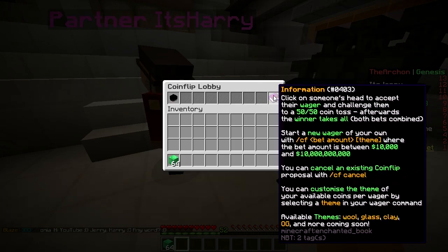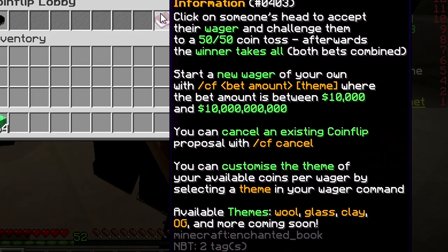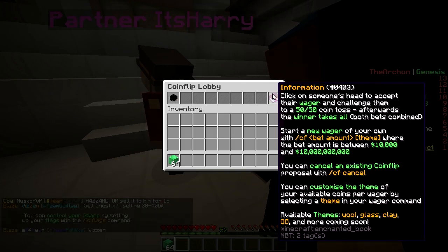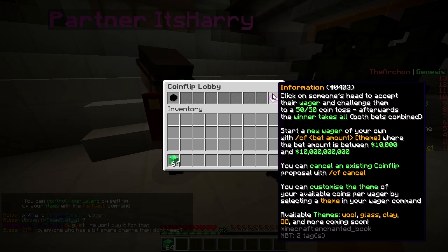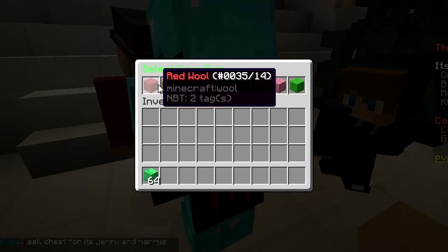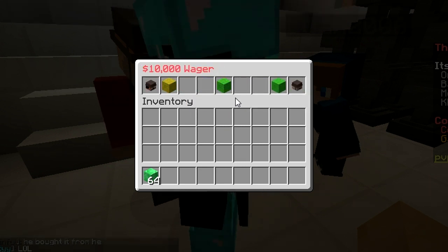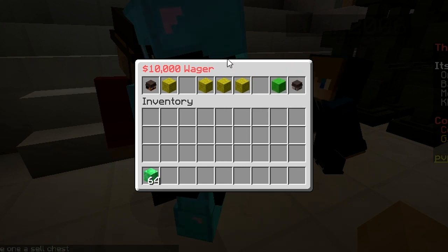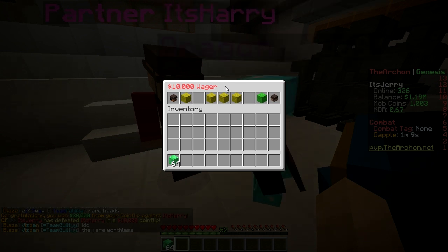There's also a feature called coin flip — slash cf. You can click on someone's head to accept their wager and challenge them to a 50/50 coin toss; afterwards the winner takes all. I'll put 10,000. Click on my head — I'll select yellow... flip! I lost. I'm 10,000 poorer. What's the point? Just fun, I guess.